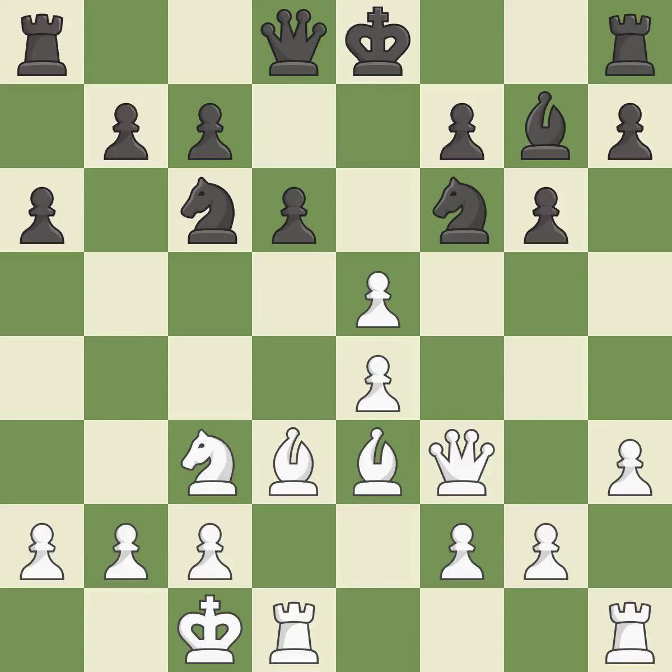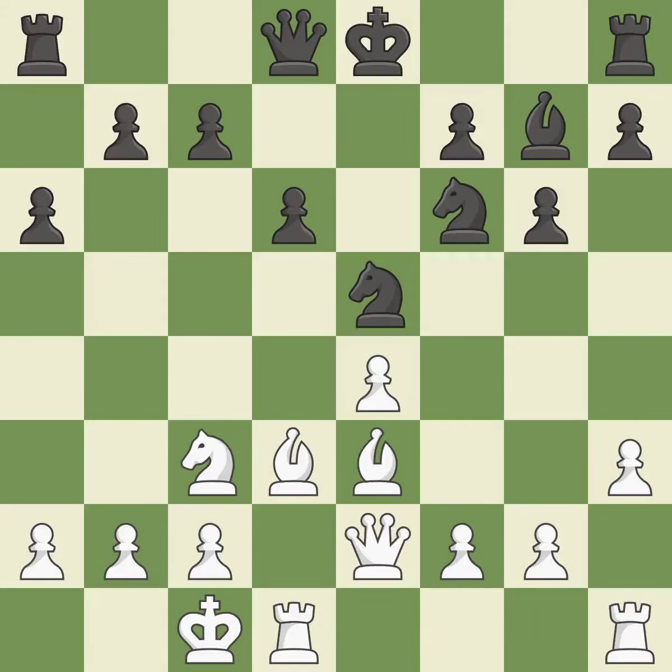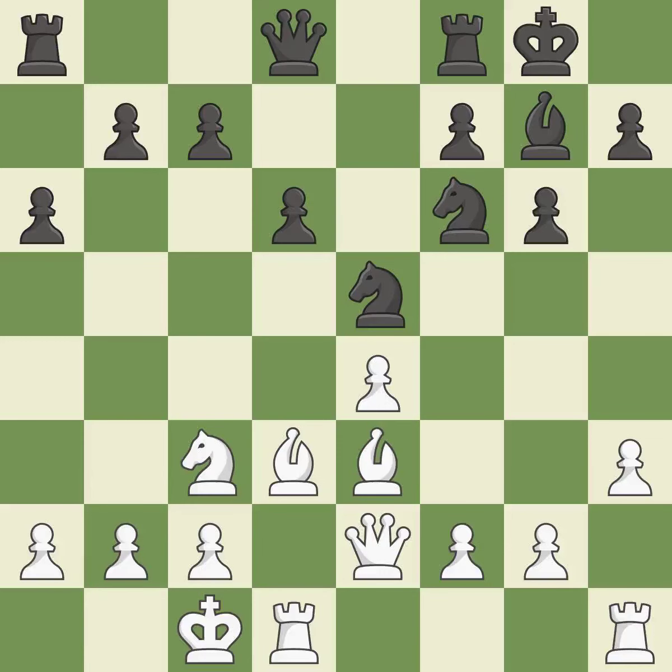This is an equal trade. This is the only move that works. It is best. Recaptures. It is ideal. This poses a threat to strike a knight. It is incorrect. Castling develops a rook while also getting the king to safety. By castling to the opposite side of the board as the opponent, the game will tend to be more double-edged. It is good.